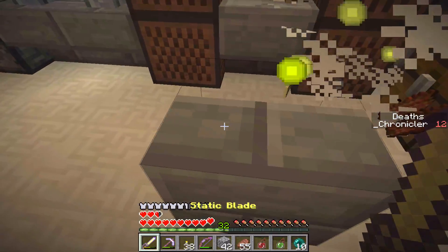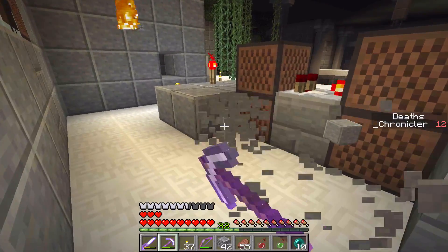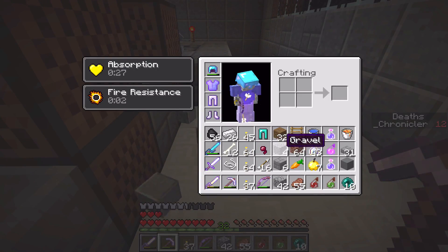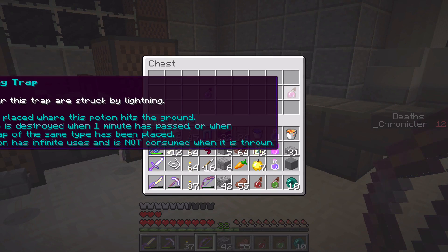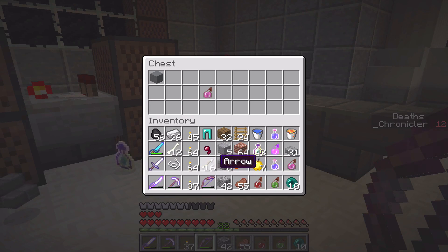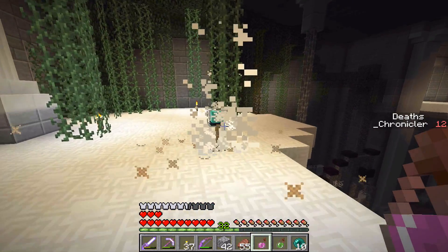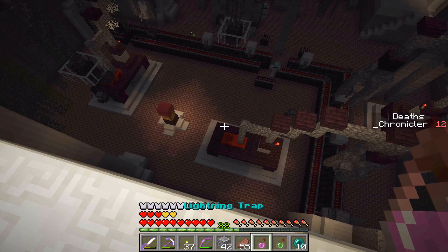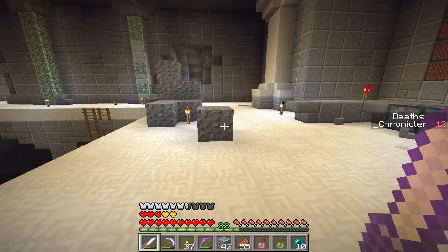A mob spawned right around here — not underneath the chest, that was weird. I'll take these andesite blocks. There's a lightning trap in here — what does this do exactly? Okay, it doesn't affect players. I guess we'll have to use it on a mob at some point. Too far out of sight though. Okay, that's going to do it for this episode of Ragecraft 3.